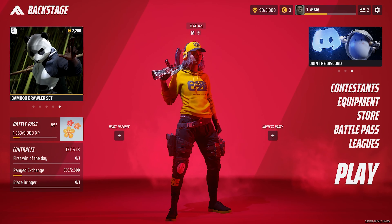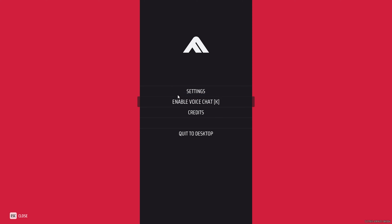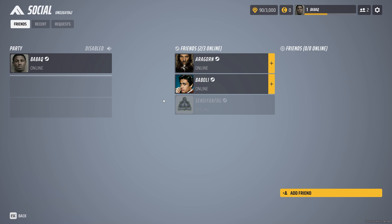Hey guys, there is a problem with inviting your friends — you don't see or hear them. If you face a problem like this, just try to close cross-play platform and turn it off. Sometimes it gets bugged. So if you don't see your friends, try to close cross-platform gameplay and you will probably see your friends. Then you can add them. That's it.